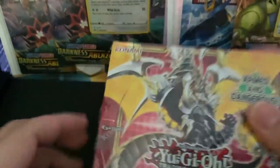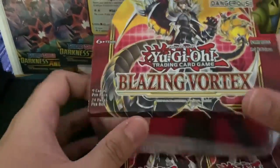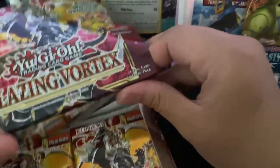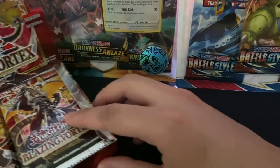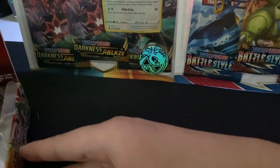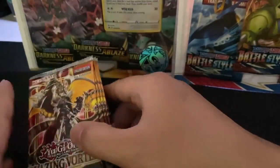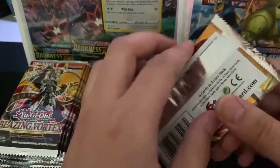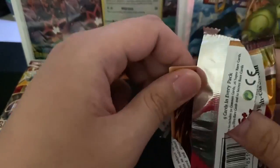Let's open this box. This is the first Yu-Gi-Oh booster box I've ever opened in my whole entire life, so I'm pretty excited to see what I get from this set. I think the valuable cards in here are the Shining Mirrors and I think it's called the Pot of Prosperity. Let's get started — first Yu-Gi-Oh booster box opening ever.